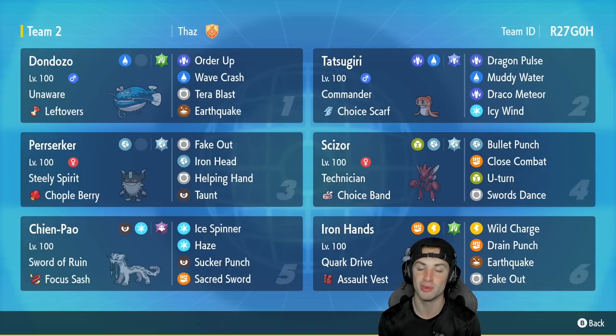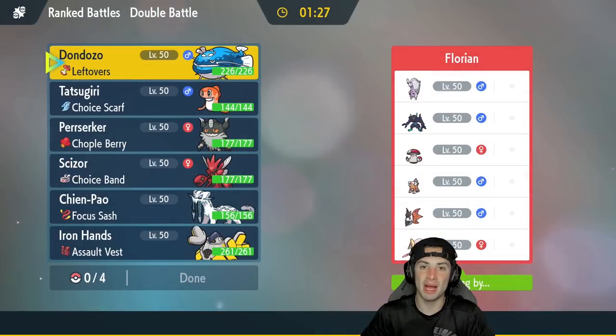In our fifth slot is Chien-Pao. If we don't feel like bringing Berserker, we can always bring Chien-Pao to pair up with Scizor. It's got Sword of Ruin, Focus Sash as its item, Ice Spinner, Haze, Sucker Punch, and Sacred Sword. Our final slot is Iron Hands — another Fake Out user and a great Pokemon against Trick Room squads. It's got Quick Drive, Assault Vest, Wild Charge, Drain Punch, Earthquake, and Fake Out. Rental code is at the top right corner — let's hop on that ranked double ladder!